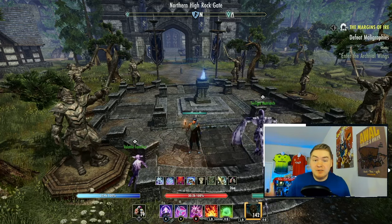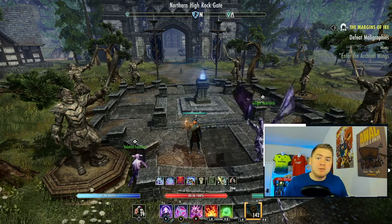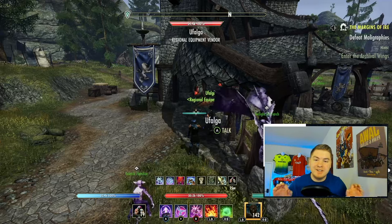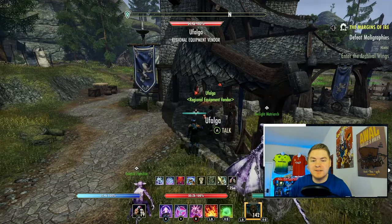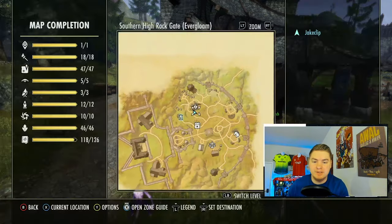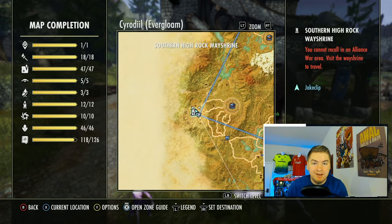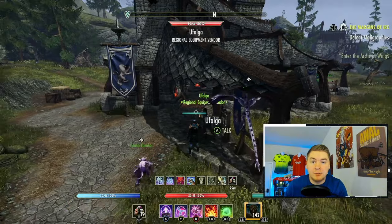We're going to talk about the pros and cons of different items as well as different methods to maximize your profits when you're converting AP — because likely you have it. You literally got a bunch of it just for logging in, so you might as well turn it into a resource you can use. And we're not going to do this in any particular order, but this is a great starting point: your regional vendor, found inside your merchant house.